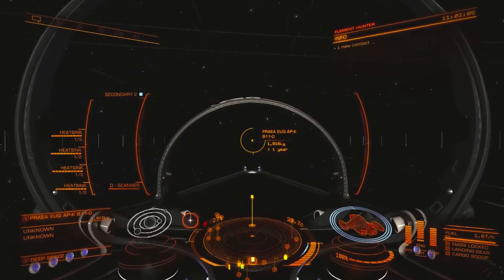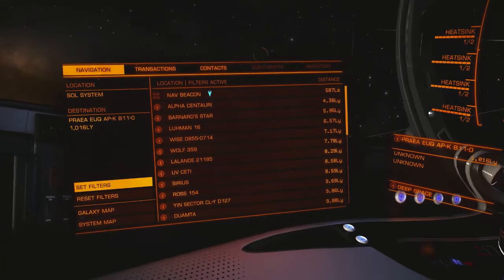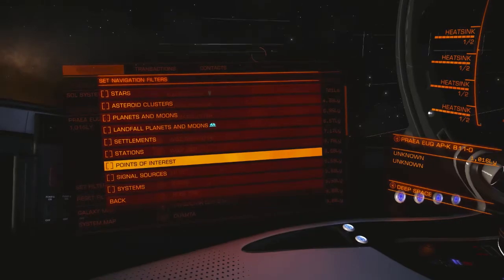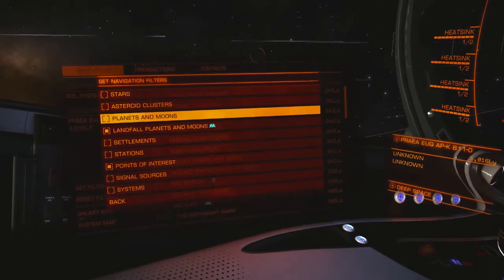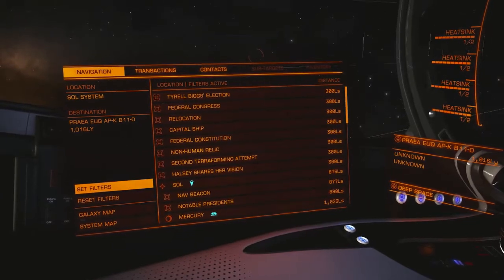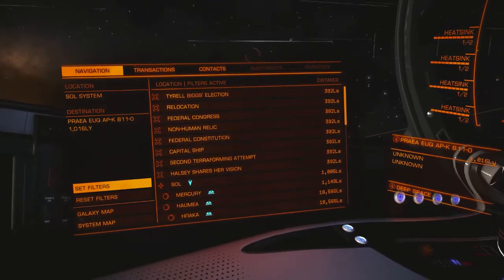While you're supercruising, go to your left-hand panel, the navigation tab, and set the following filters: points of interest, landfall planets and moons, and stars. You're going to be looking for something called Ancient Probe, which is a point of interest.